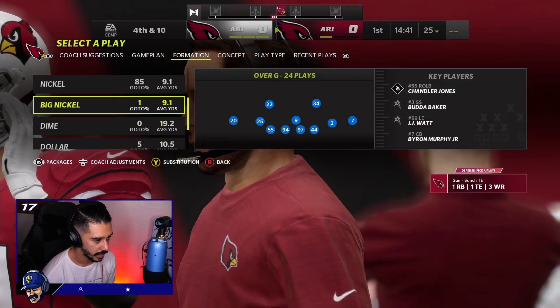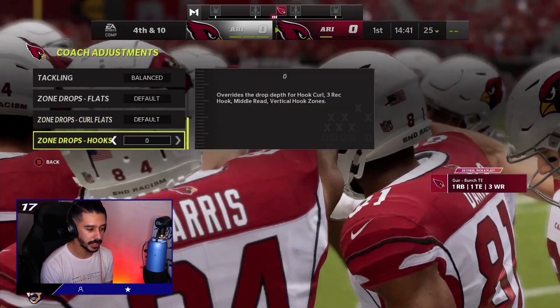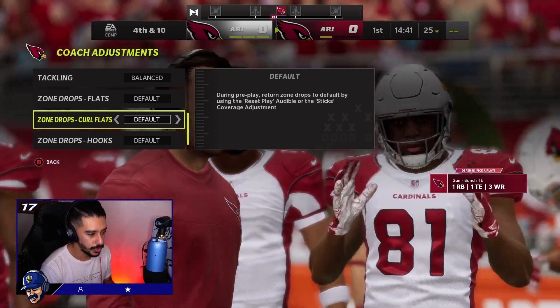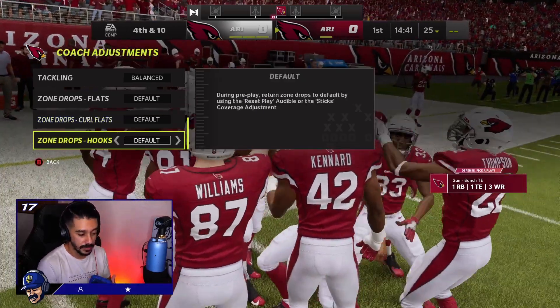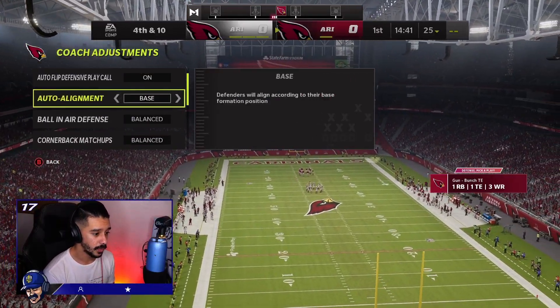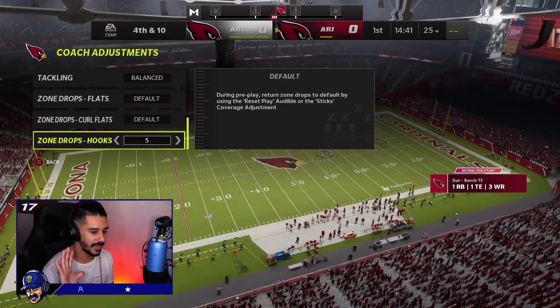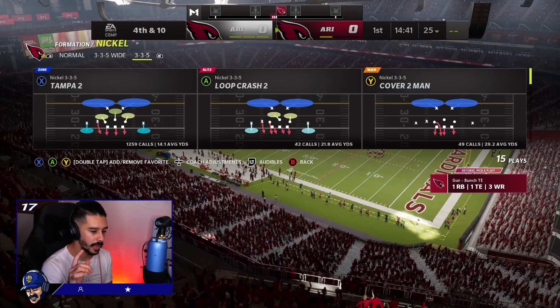We'll call bunch tight end PA Boot Over as our beater. What we're going to do is set any of your zone drops off default — it doesn't matter what zone drop you choose. You could have hooks at zero, you could have hooks at five. I would suggest for this defense, since we're going to be sending pressure against bunch tight end, we base align, turn auto flip on, and have hooks at five yards.